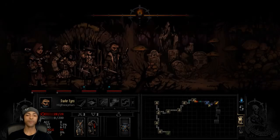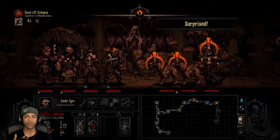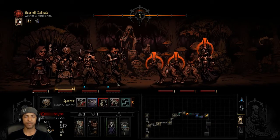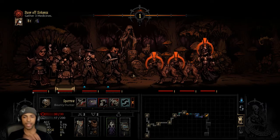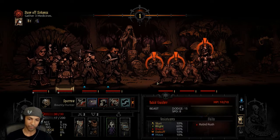Holy water is so hard to hold on to, it seems. Because when it has curio interactions it's super strong, but it's pretty much useless otherwise — except for the extra disease resists. If you're really knowledgeable about what enemies could cause diseases, like the rabid dogs, then the holy water will come in handy.